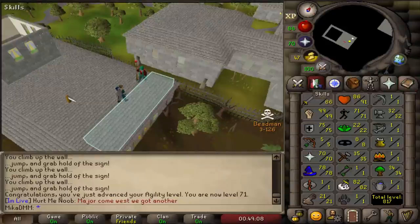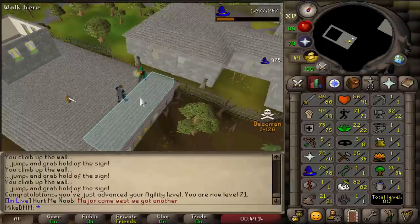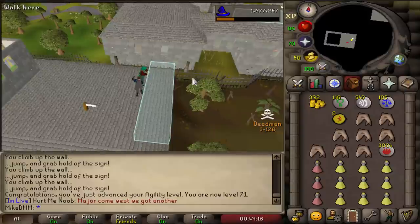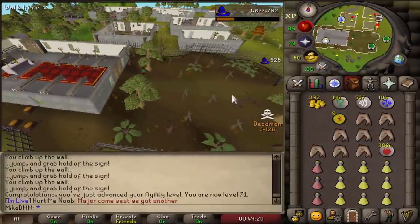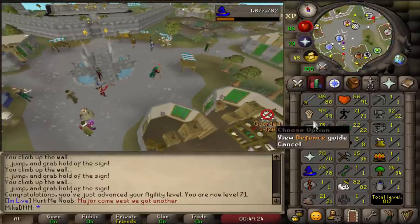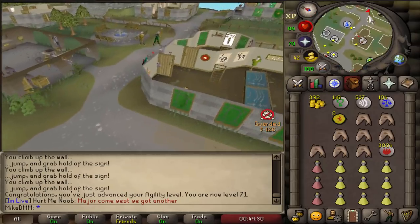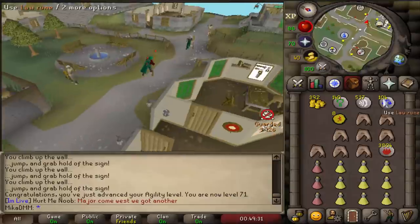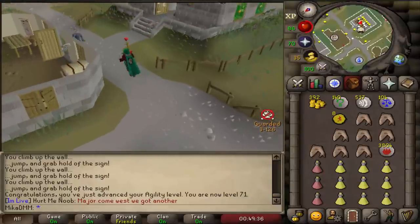After a few hours of agility alking, it is now a new day and I'm done with agility. 71 agility, and got all the way to 78 magic from quest alking and agility alking. Now we can continue and do more slayer, which is something we want to do because we want to beef up the stats — we want to get 99 attack, 99 defense, all those sorts of things.